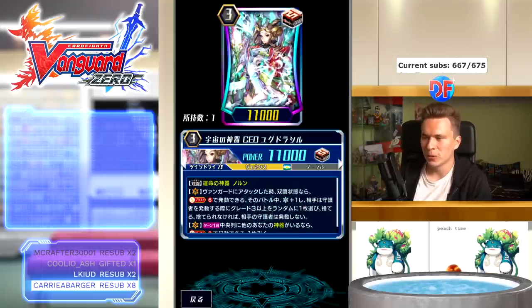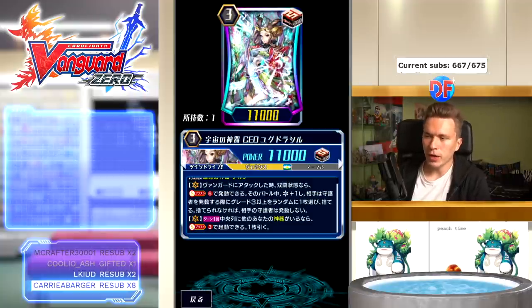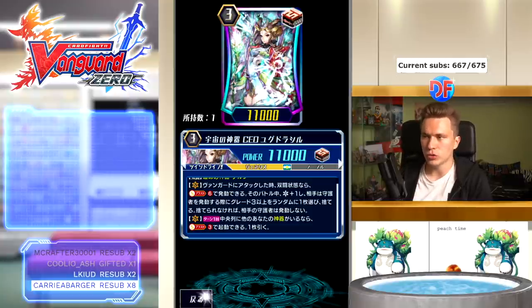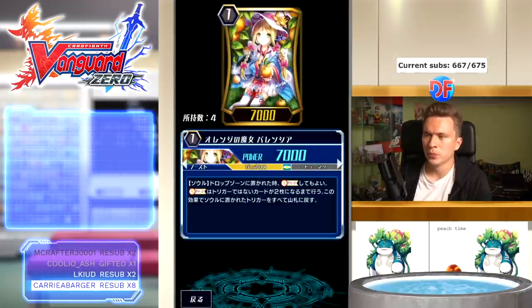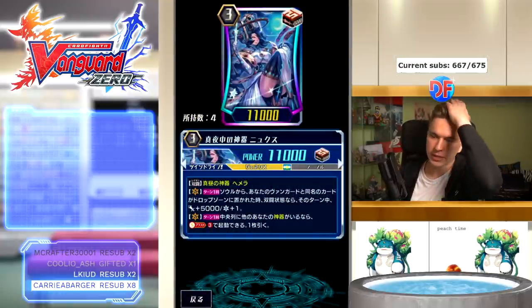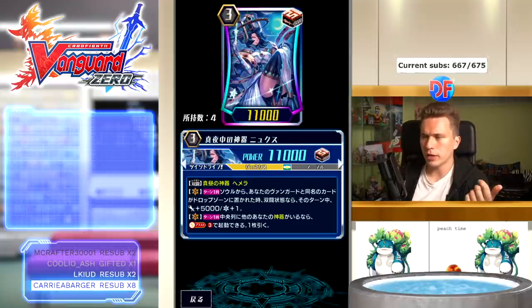With that, we can basically bully the opponent and force them to keep discarding grade threes so they have to survive otherwise they take it and lose. Her second skill — which both legions share — is: once per turn, on the vanguard circle, if you have another Regalia specifically in the middle column, you can soul blast three to draw one. So you empty out your soul to set up your drop zone for legioning stuff back, and also use any effects that trigger on soul blast. The backup legion is Nyx, who legions with Hemera.